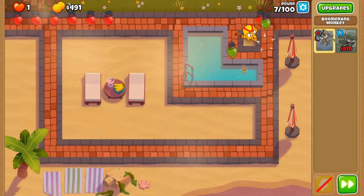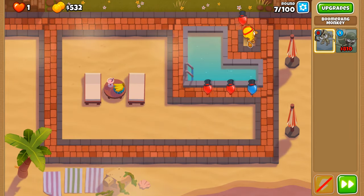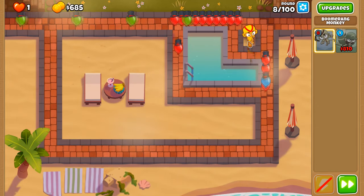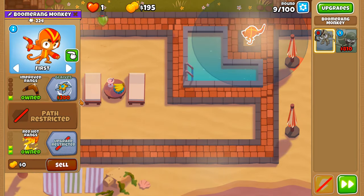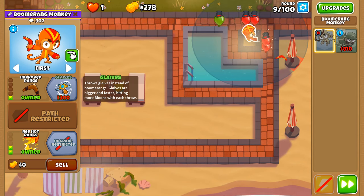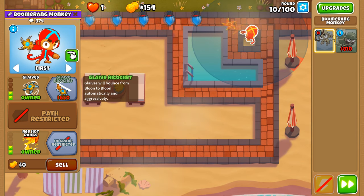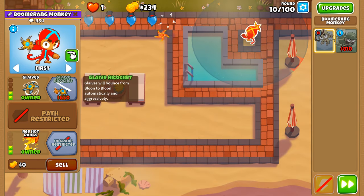We're putting down our boomerang monkey here, and in update 41 it has received some rejuggles when it comes to the top half. Basically the Glaive Ricochet's price has been reduced by half — it used to be 1200, now 600. What a buff that is. You can now get it in half the time. The Glaive Ricochet is now 650 in hard mode, which is astonishing because it used to be 1300, making it viable very early on.